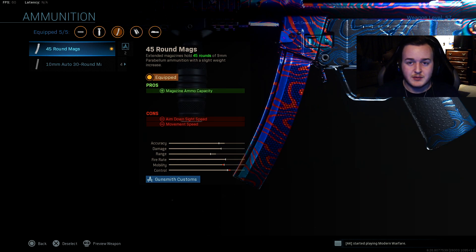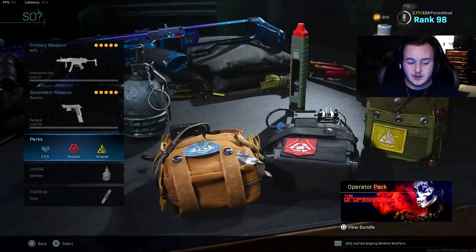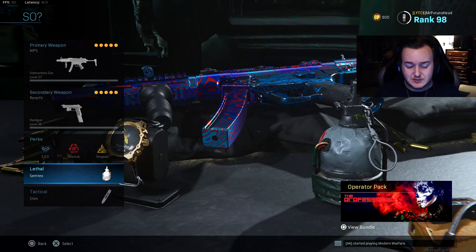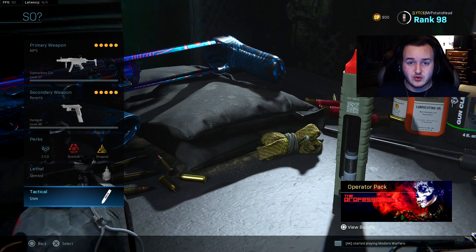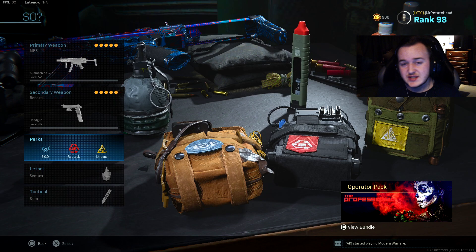45 round mag — this is going to help us be more aggressive. The MP5 is really good at killing fast, so having 45 bullets means you can flank around the map without having to reload as much. Finally, we're running stipple grip tape for aim down sight speed and sprint to fire speed, which helps us be more aggressive — we'll aim down sight quicker and shoot faster off a sprint. For the perks, we're running EOD, restock, shrapnel with Semtex, and stim shot. I don't run C4s anymore, so Semtex is my new lethal.